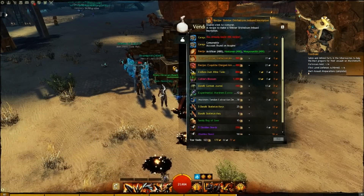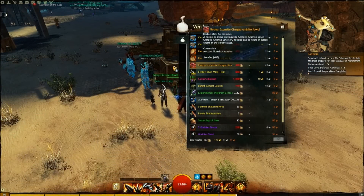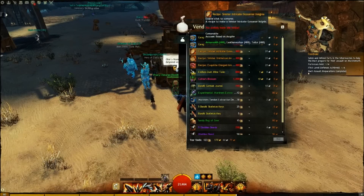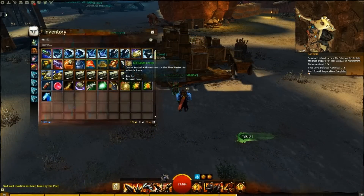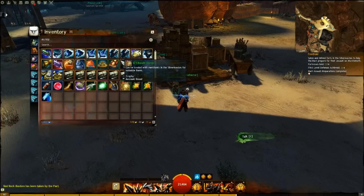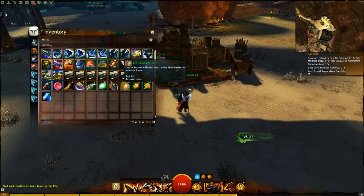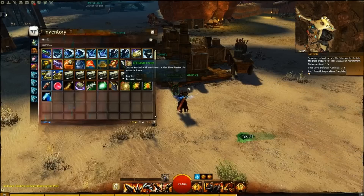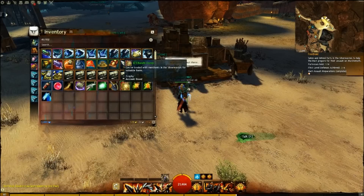However, the Inscription, Insignia, and Jewel — those you need to buy with the currency that comes out of the events in the Silver Wastes called Bandit Crests. Each one of those recipes costs 400 crests. It's not too hard to get that many; you just need to spend a little time in the zone or do various achievements or the Living Story. My point is you can only get those recipes through crests — you cannot buy the Insignia, Inscription, or Jewel recipes without visiting those vendors.